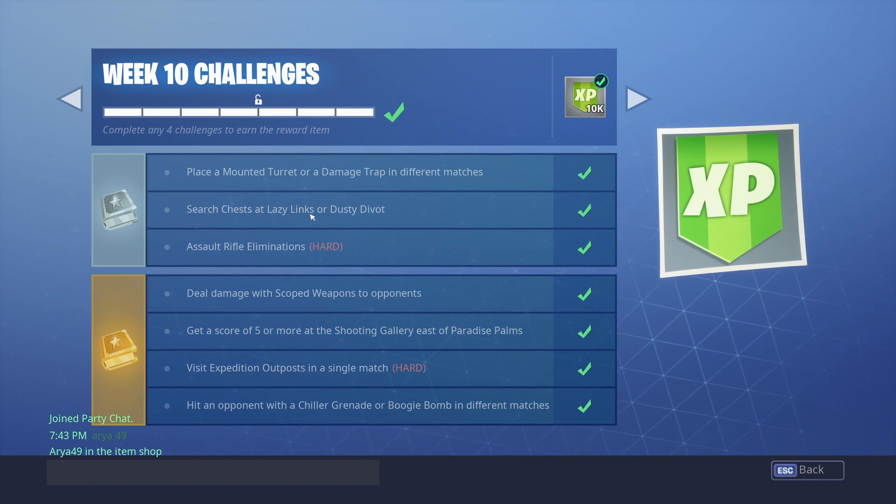Next one is to search chests at Lazy Links or Dusty Divot. Lazy Links has lots of chests that are all over the place — easy to find because they're glowing and make sound.